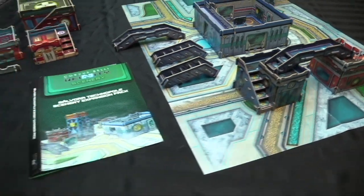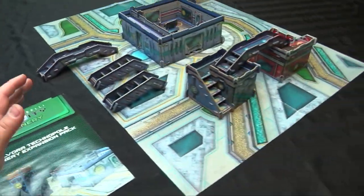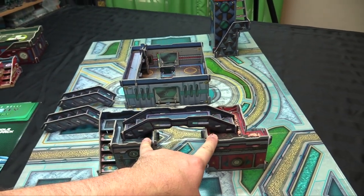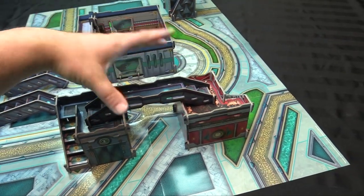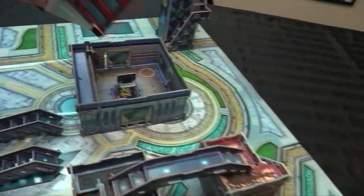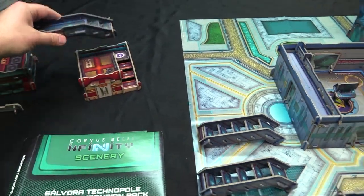Here it is all assembled — the Salvora Technopole Scenery Expansion Pack. I've got some of the Code 1 buildings here to the side for scale reference. You're going to get two big bridges designed to link any of the buildings of the same height together. These two new buildings are reversible so you actually have four different variants. I've done two of the variants here. They are the same height as the large buildings from the previous terrain kits, so you can link large to small or link two of the short ones together.